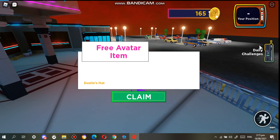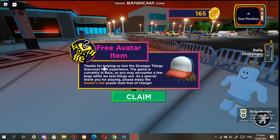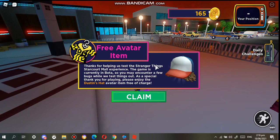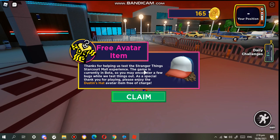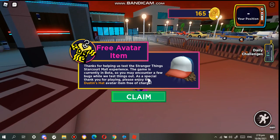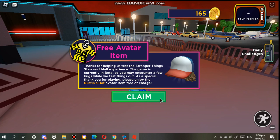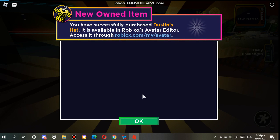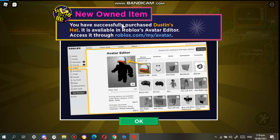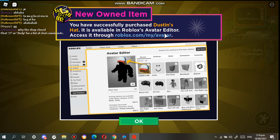Okay, now we got the badge. It says: 'Free items! Thanks for helping us test the Stranger Things Starcourt Mall experience. The game is currently in beta, so you may encounter a few bugs. As a special thank you for playing, please enjoy the Dustin avatar item free of charge.' So click Claim, and there you go — it says you have successfully purchased the Dustin Hat. It is available on your Roblox avatar or you can access it at roblox.com/my/avatar.